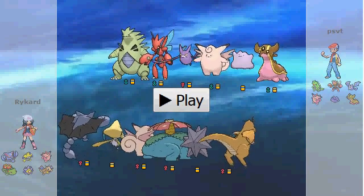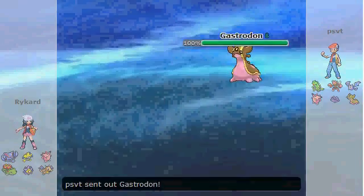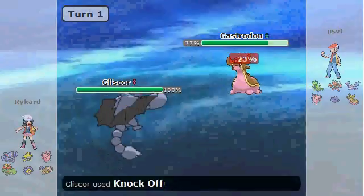My opponent has a very interesting team going up against this, so let's just jump into it. To start things off, my opponent led off with Gastrodon while I lead off with Gliscor, and I think it'd be good to get rid of this thing's item right away.